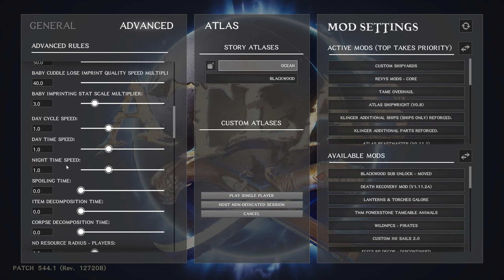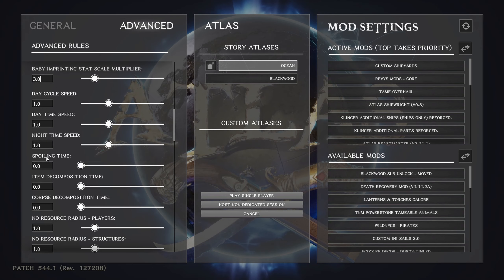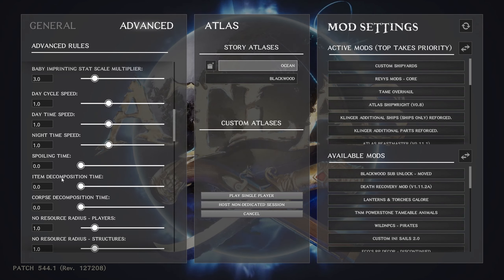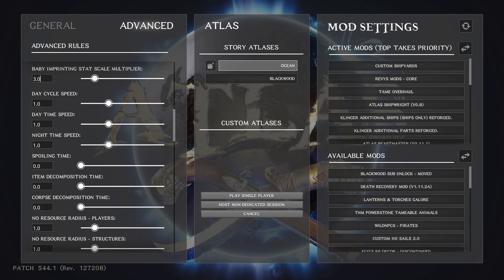I've got a lot I can do during the evenings — fixing boats and such — so it doesn't bother me. The spoil timer I leave alone; you've got larders and different things to increase spoil time, and some mods will do that too. Item decomposition time — I leave at zero because this is how fast stuff despawns once it's out of your inventory; I want it to go away if I dump it.